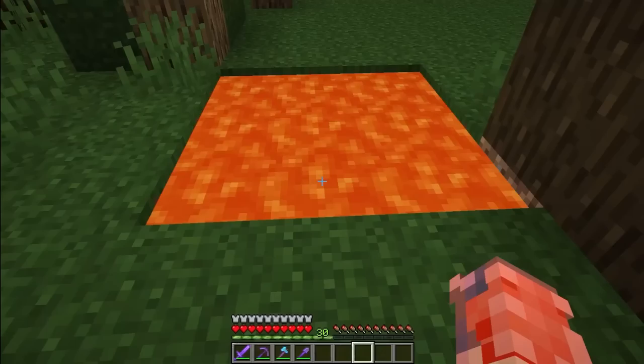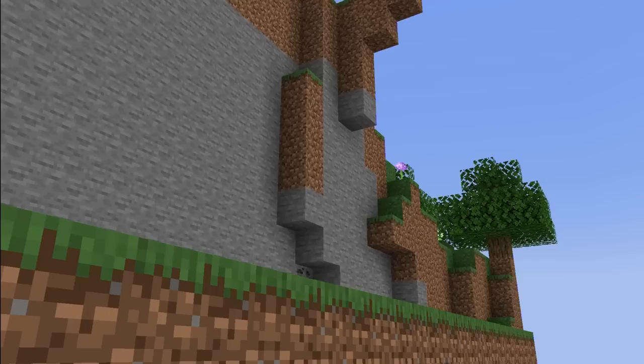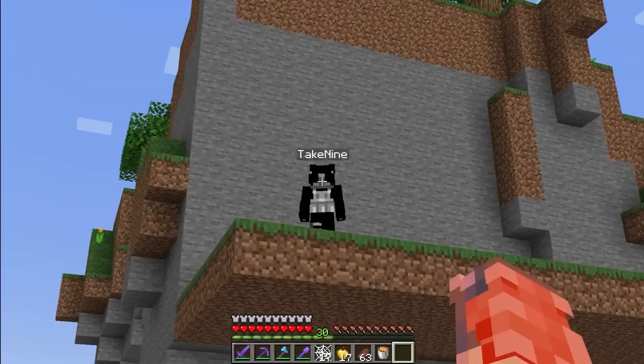Lava can be extremely deadly, but if you don't have water and need to clutch a fall, you can actually use lava. While falling, place the lava at least two blocks above the ground on the side of a wall, then fall through the lava — this will negate all fall damage. It's a flashy and skillful way to make a getaway from anyone chasing you.